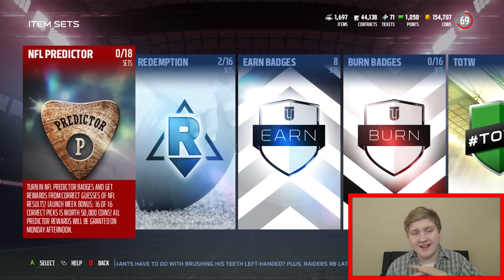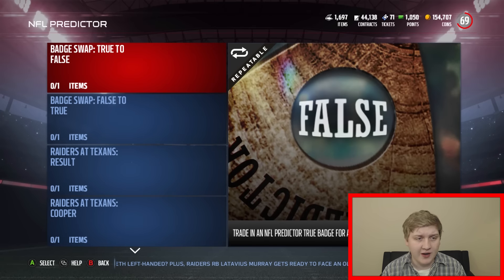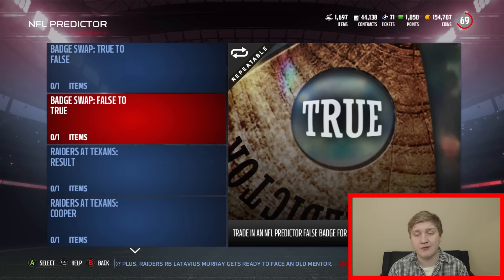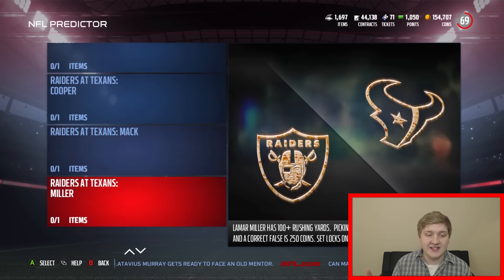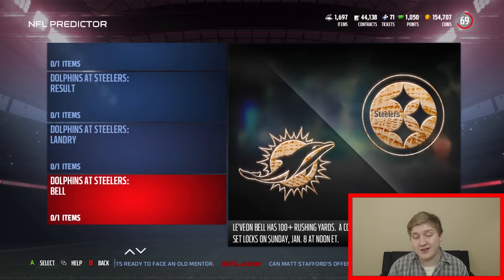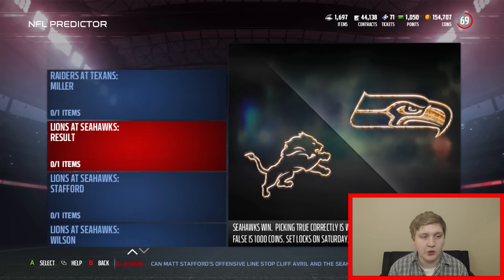I wanted to show you guys the new Football Outsider card and also do the NFL Predictor. I did two solos to get like 8 each, so 16. You're able to swap badges - false to true, true to false - get the ones you need, and then you're able to put one in each of these sets to try to predict who is going to win all the games. There are also special moment things like 'Will Odell Beckham Jr. get one or more receiving touchdowns?' So you can guess on those, which is pretty cool.